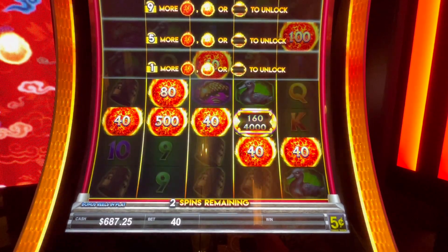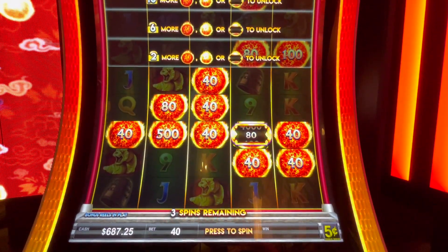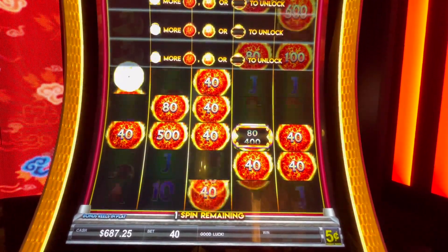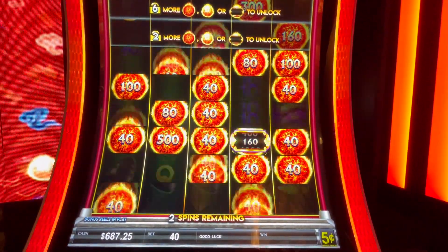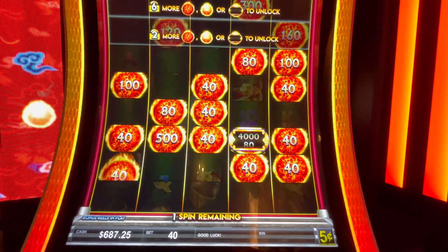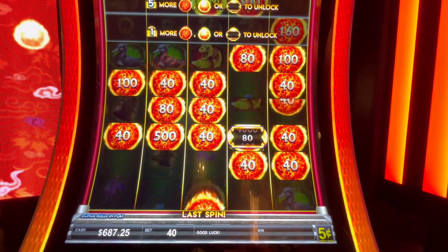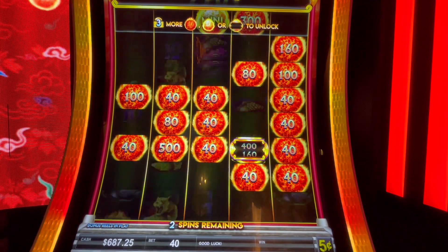One more... one more, there we go! Two more for that next row — come on, do it, fill it up, there we go. Come on! In that spinny thing there's 4,000 nickels in there, I like that. There we go — okay, now the mini's on top. The mini's $50, that's nice.